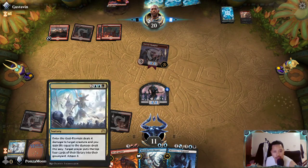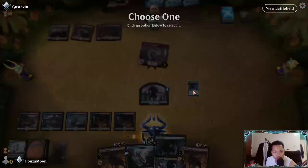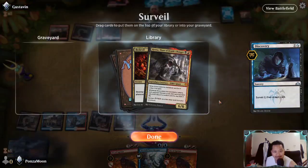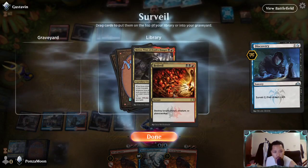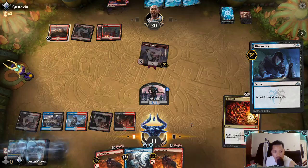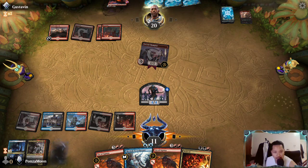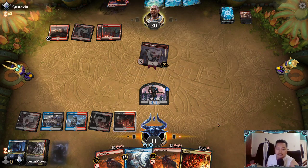We can always put in the Ox, draw ourselves a new hand. We need to draw a new hand or find another removal. We have the mana - it's instant, yes it's instant. And we just hold our butts because our butts are tiny and nice.